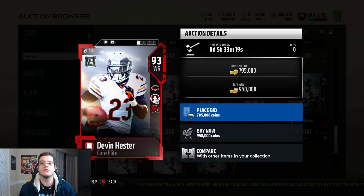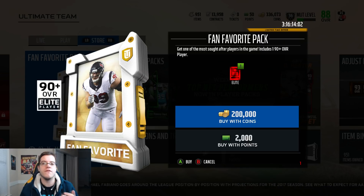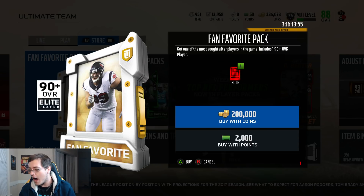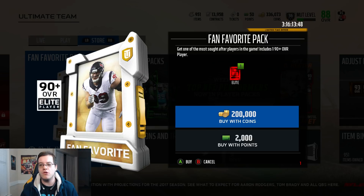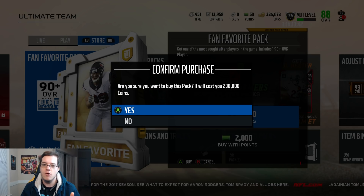Devin Hester is still one of the best to play the game. Now for the Fan Favorite pack - you can get any 90 overall out of here other than limited time cards, except if that limited time is still in the game, in which case you can pull them. I've already seen people pull the new Devin Hester, new Team of the Week heroes, and I've seen people pull a Night Train Lane out of here. We need to make a pull that's at least 250,000 coins to make our coins back, but we do get a 90 overall guaranteed.